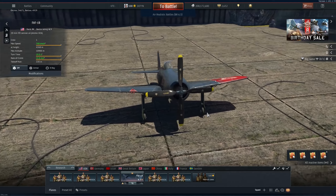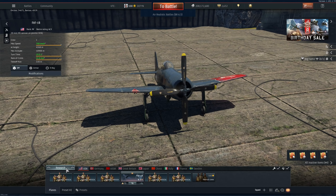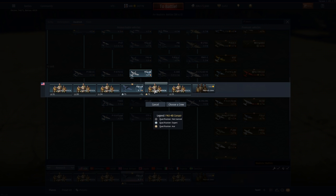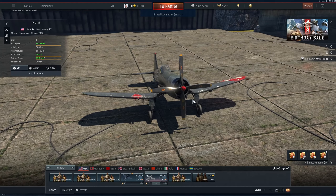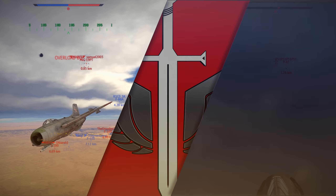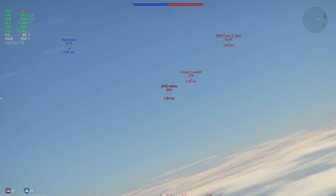So you want to be in the hangar like we are right here, then go to the resource tab, scroll up to a plane you've already resourced before and probably spaded. Click 'choose crew', give it a crew, press battle and you're just going to have a much better time. Hope this helps you out - and in all seriousness though...